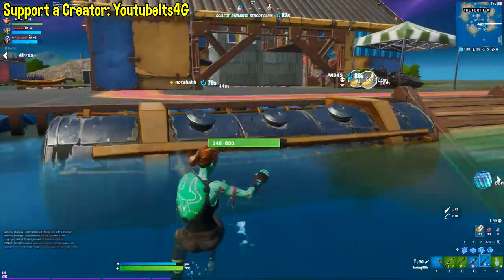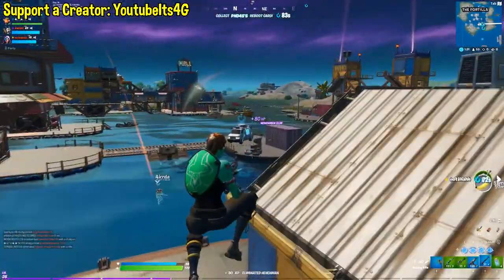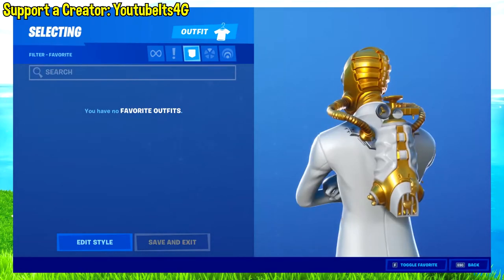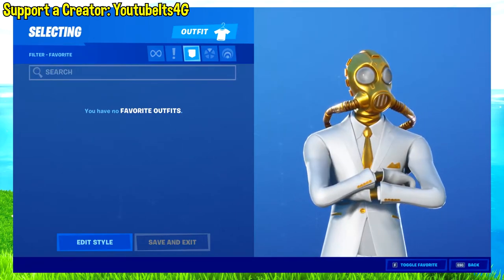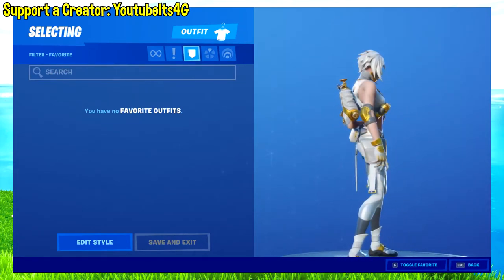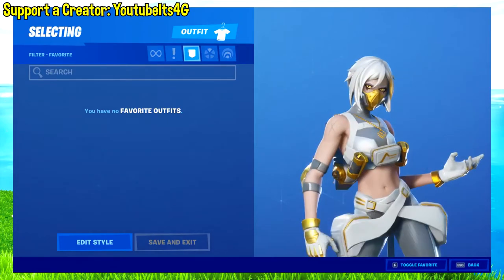The first one I'm going to talk about in this video is the brand new Ghost Pack. This pack looks very, very cool for sure. It basically is like all the other packs where it's just a recolor of already existing skins, but I do like the white and gold color palette. So here are the skins: we have the Ghost Chaos Agent, the Ghost Hush skin, and the Ghost Wildcard with all of their back blings in a Ghost variant. It looks very, very cool for sure.